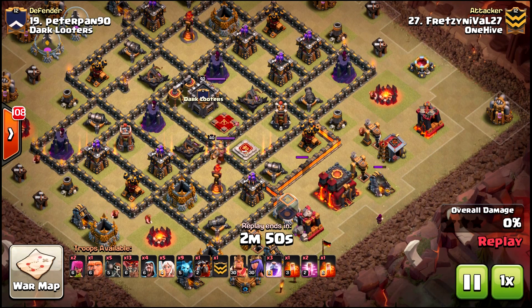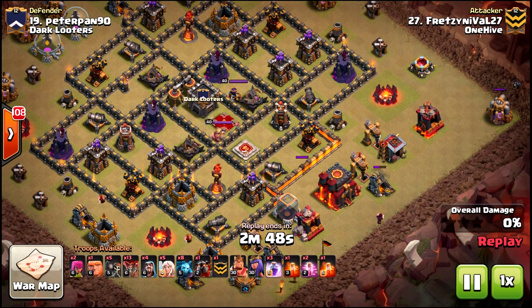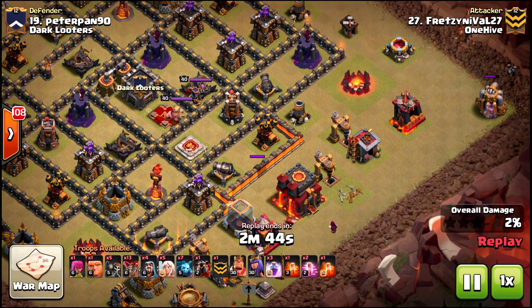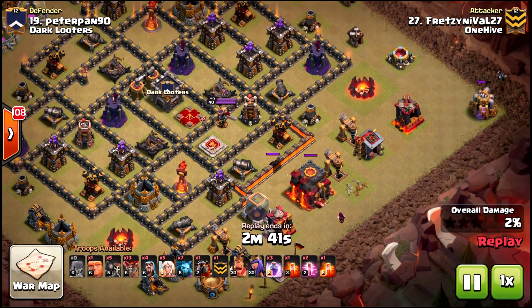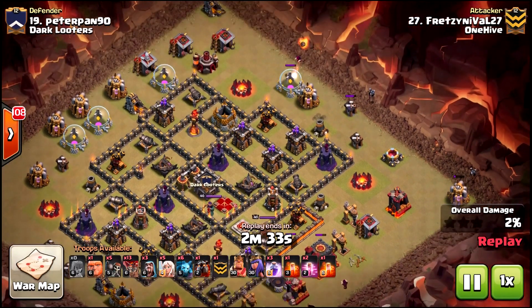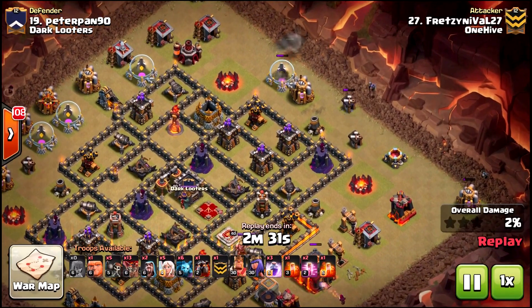Up first we have a Town Hall 9 scout. Fred starts the final with a wizard down here for a funnel, then the automatic easy one-star. With this war you want to try to get as much information as possible for the next attacker while also being as effective and efficient as possible.